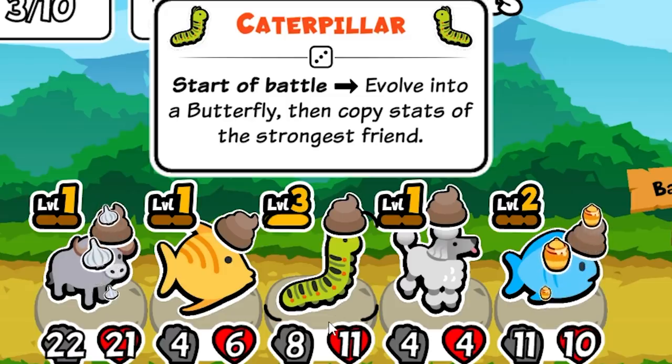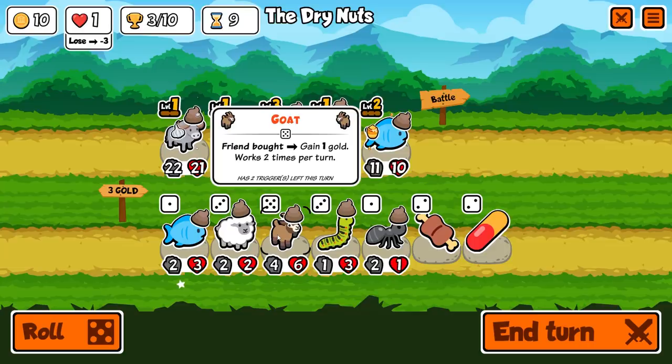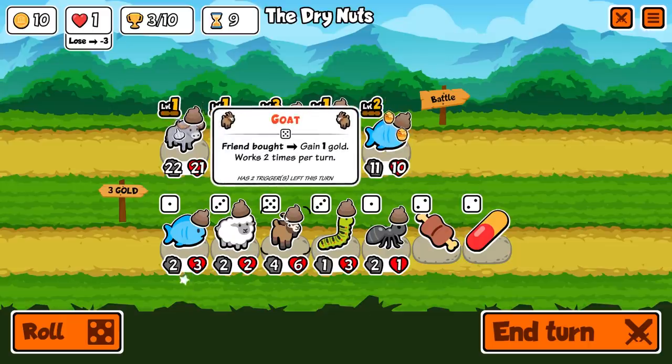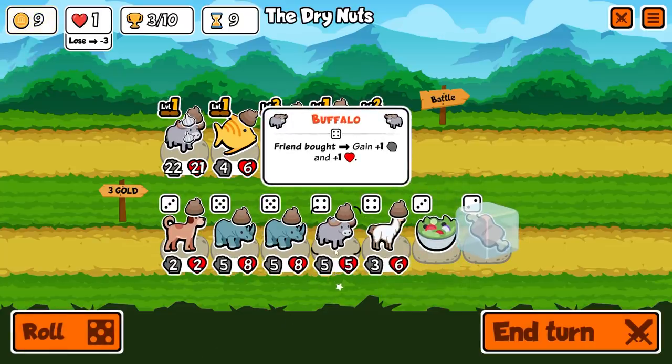The caterpillar is now level three. It evolves into a butterfly, then copies the stats of the strongest friend, which is going to be the buffalo. Also, there's a goat now — friend bought, gain one gold, works two times per turn — so you actually get basically discounts on buying pets. That's kind of interesting, but not something we're going with yet. For now I'm going to freeze that and get some good stuff.